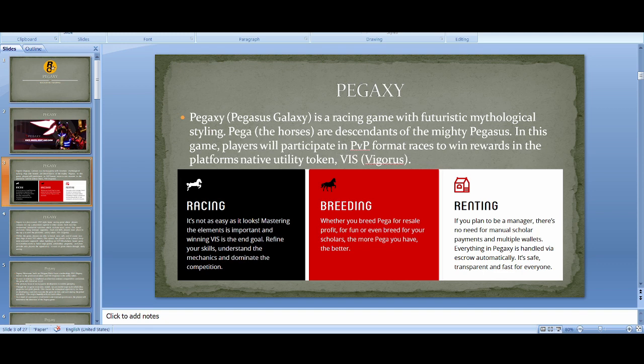Players participate in PvP format races to win rewards in the platform's native utility token, VIZ. Before I get into more detail — comment below if I'm pronouncing PegaXY correctly: is it PegaXY or PegaXI? Let me know. It's a racing game where you win VIZ. There's also a breeding part which I think is the most profitable. If you can afford it and PegaXY gets another rally, this is a wildly profitable way to play. Renting is also an option — you won't earn as much, but many people are moving away from Axie Infinity to play PegaXY because VIZ's price has gone up so much.